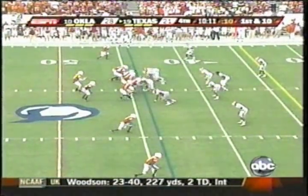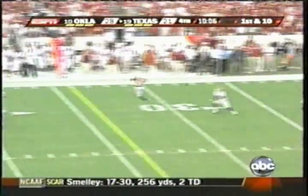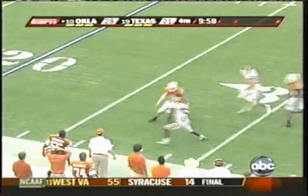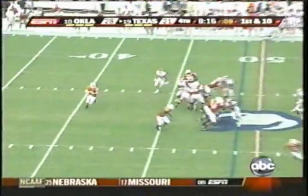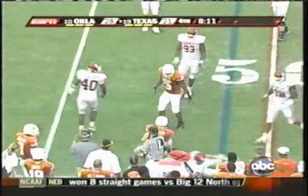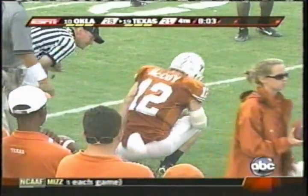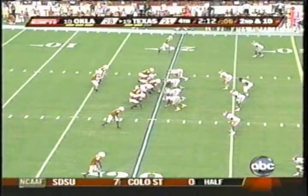Oklahoma 44. Colt McCoy gets the snap. Three-step drop, good protection, very good protection. Looks, throws a pass — intercepted at the 28. To the 30, to the 35. Reggie Smith to the 40, 45, 50, 44, 40. Got a block at the 40, stopped at the 30 and out of bounds. Half to Texas — 25 yards. Two wide receivers right and one to the left. Colt McCoy rolls to the right, pump fakes, still rolling. He's stuck. Great speed by Austin English who chased him down. McCoy is stunned. That's the third sack of the day from the Texas 20.